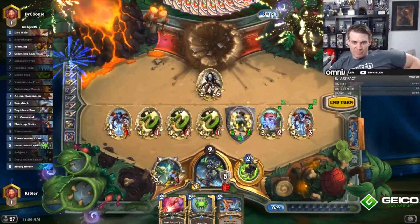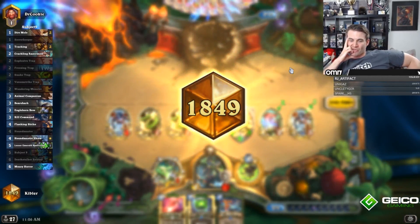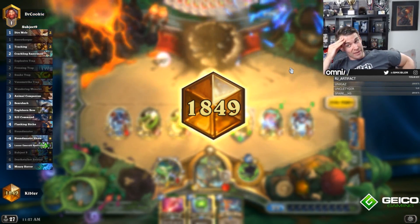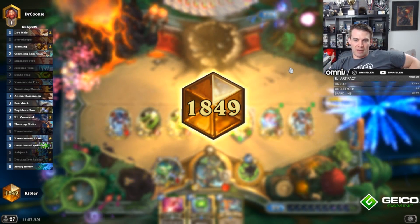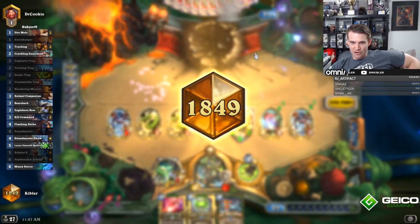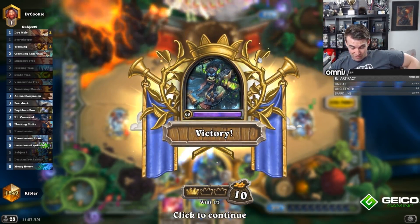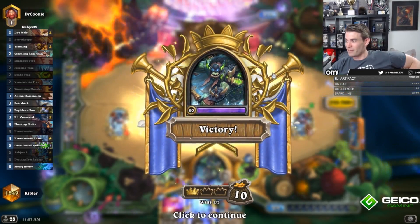Once again, we never played a Spellstone. That game our opponent just didn't have Plague — we were in a position where we were pretty vulnerable to Plague, but my opponent just didn't have it. We also got a little bit lucky that Mind Control Tech hit our worst guy. The Malfurion ended up protecting the Secret Keeper, which made our Freezing Trap stuff kind of awkward. But the fact that we were never punished for our Snake Trap by a Spreading Plague meant easy game.